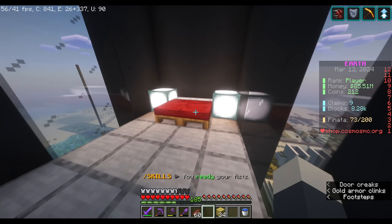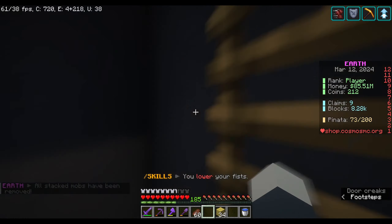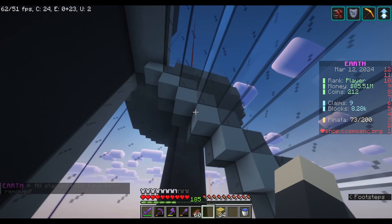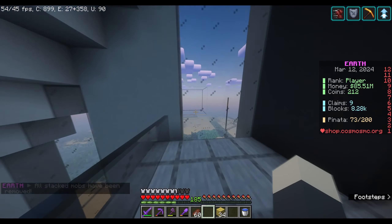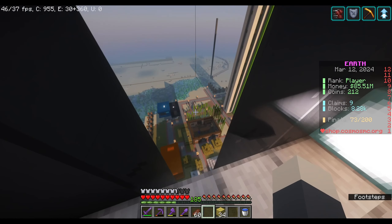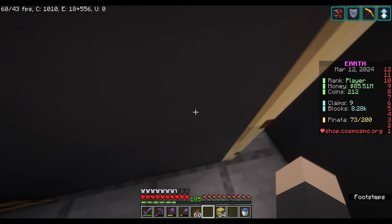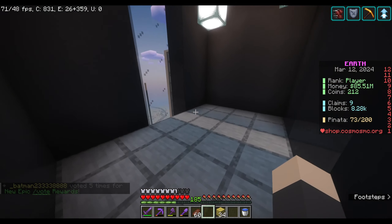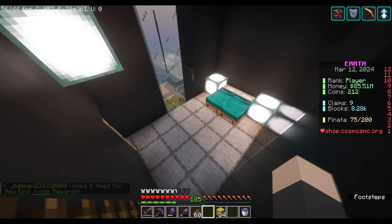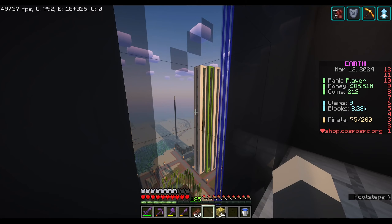There's a guest bedroom, a little kitchen area, and a balcony where you can look out at the sky with massive windows. And this is my bedroom with big windows. Up here is actually the third floor of the penthouse — there was more space up top and it's the tallest part.